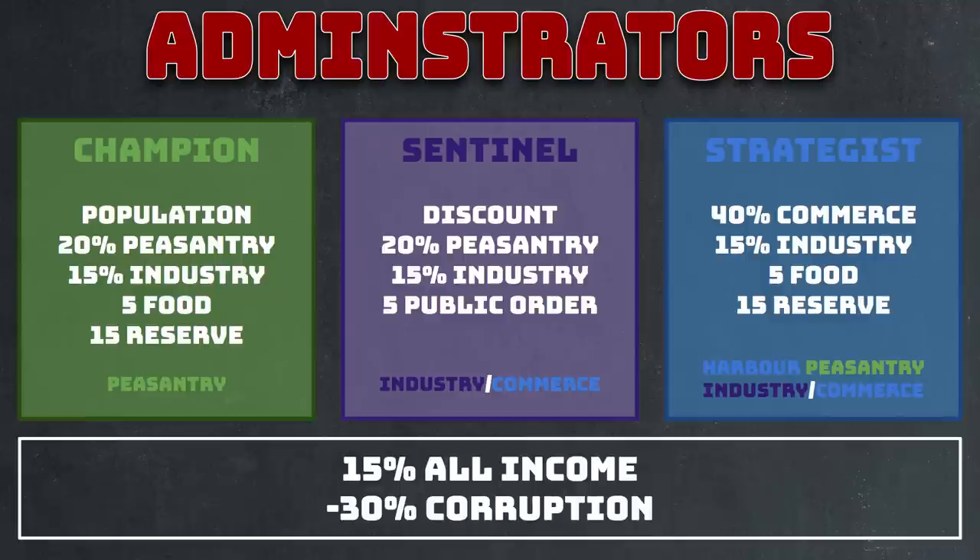The most important factor for all administrators, no matter what class — even if you just have to stick in a vanguard or commander — they all give 15% income from all sources in that commandery, and most importantly, minus 30% corruption. Corruption is the bane of all income after the mid game. If you need help with corruption, there's a separate corruption guide in our ABC playlist. Administrators themselves deduct 30% corruption in their commandery, which is why you should focus on those commanderies first.